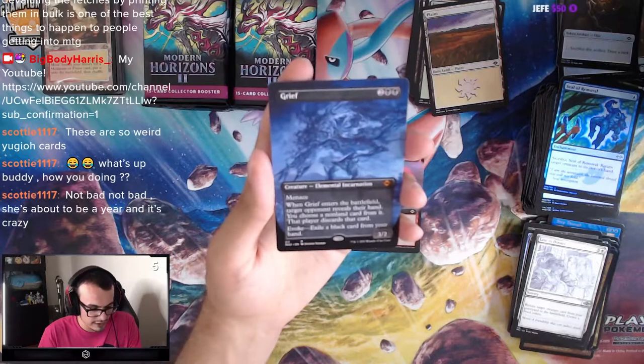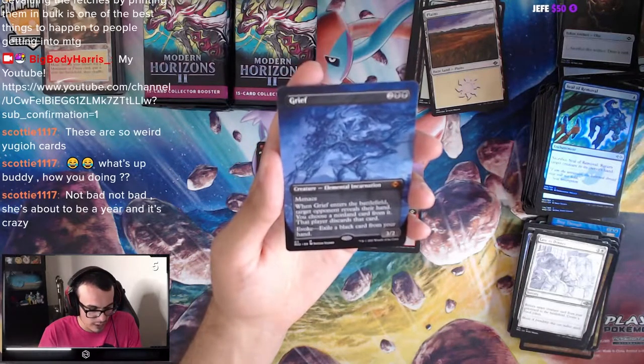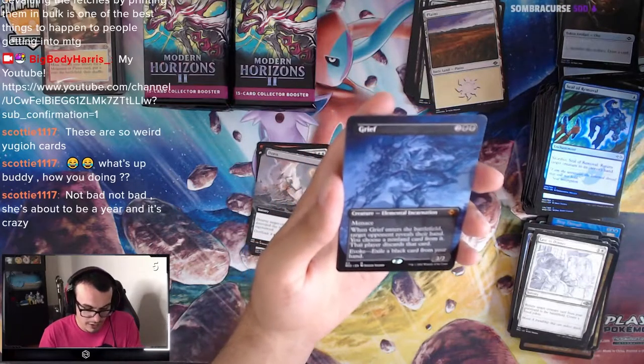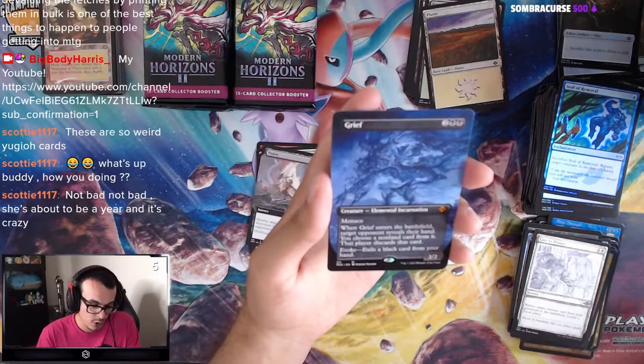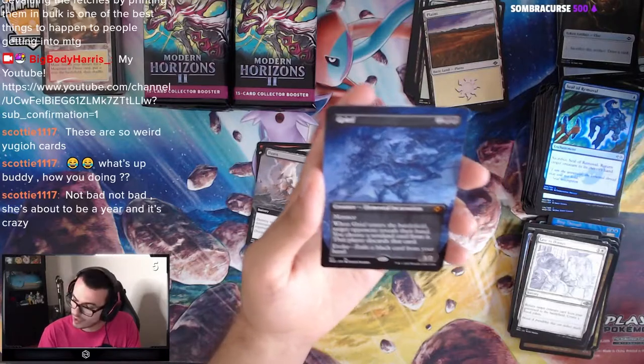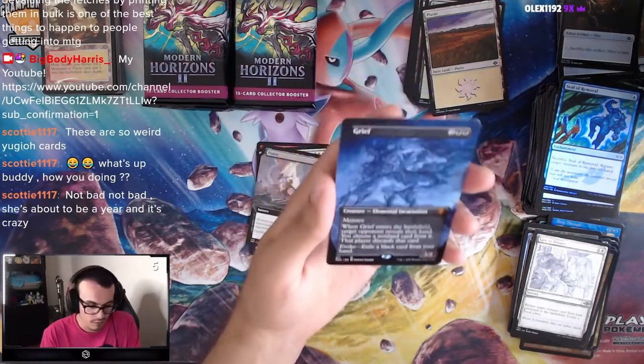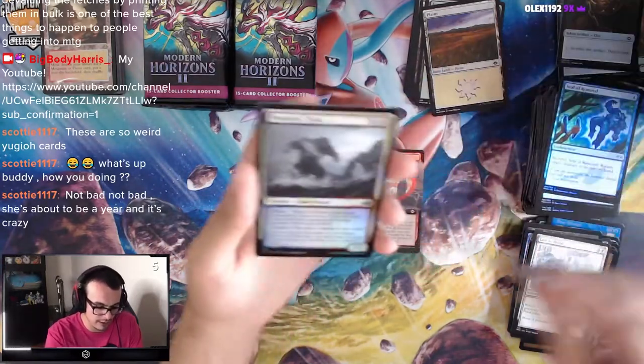Grief: 4-mana 3/2 Menace. When it enters the battlefield, target opponent reveals their hand, you choose a nonland card from it, that player discards. And evoke — you can evoke it by exiling a black card from hand. Not bad. Modern playable? Sure, absolutely. I think this will be good.